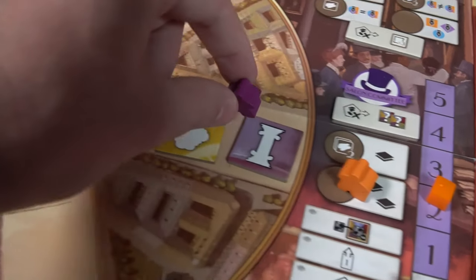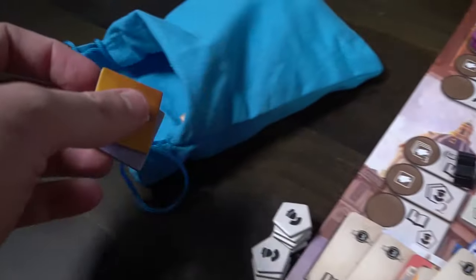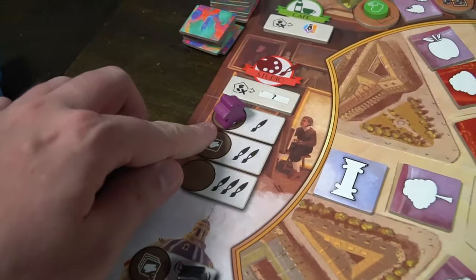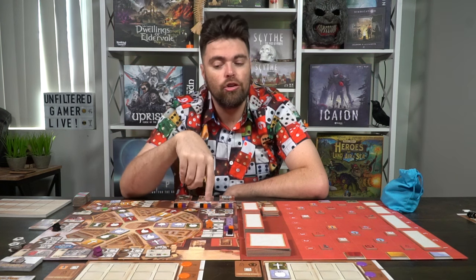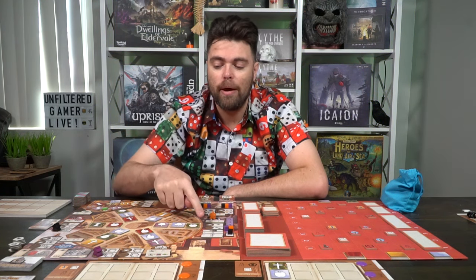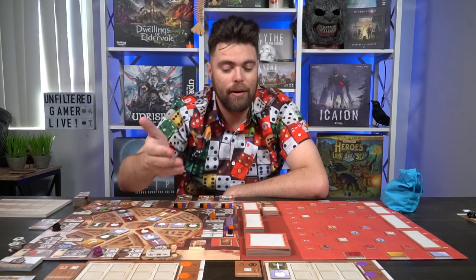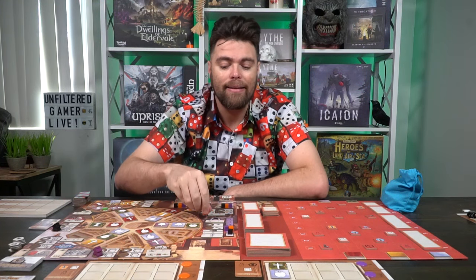On your turn, the first thing that happens is movement. You can move one space for free, two spaces costs one paint, and three spaces costs two paints. For example, if I'm at the salon committee and want to go to the art dealership or market, that's free — one adjacent move. If I wanted to go to a semi-adjacent space like the academy or cafe, I'd discard one paint. Going all the way across to the studio would cost two paints for three spaces.